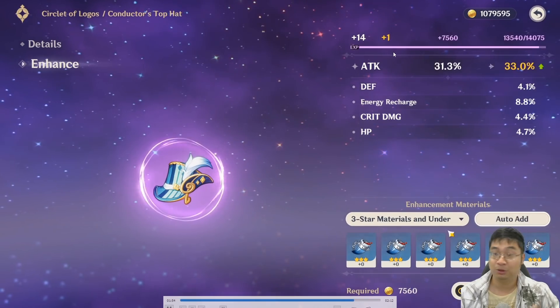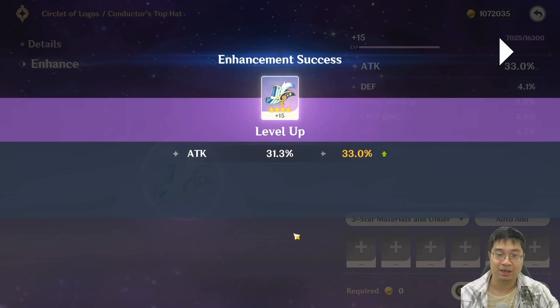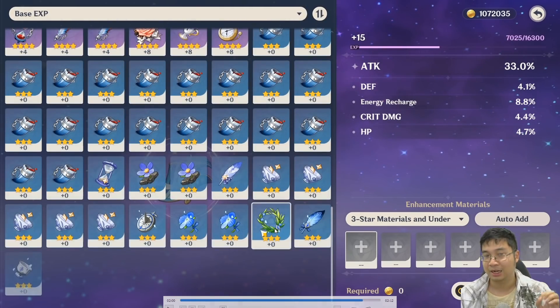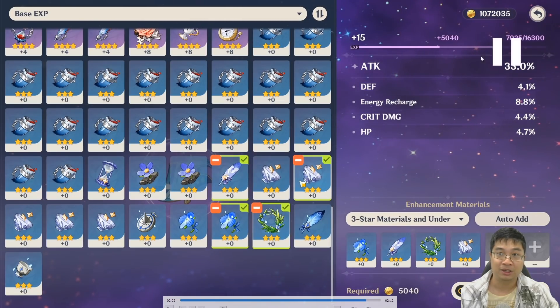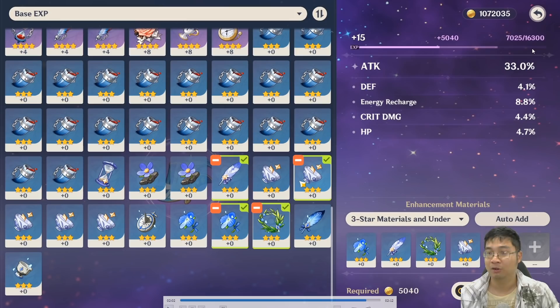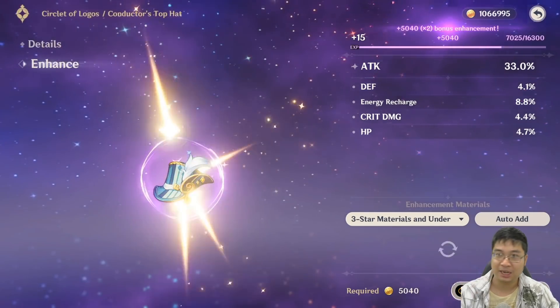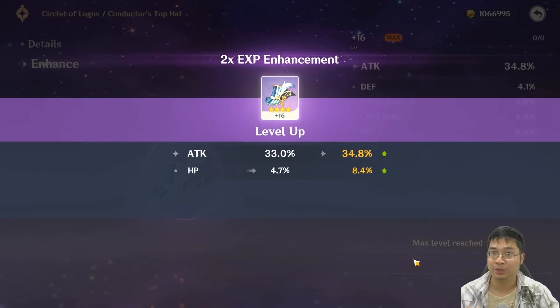We're at level 15 with about half the experience bar left. Now I'm not going to click auto anymore — I'm going to manually select artifacts. I select about three to four at a time, using the experience bar as reference, making sure I'm pretty much halfway through the remaining experience. I'm allowing for the chance of a two-times experience proc. If that happens, I'm not wasting more artifacts. I could use six but what if I get a times-five or times-two bonus? We always account for times-two before reaching the level cap. We enhance, we got times-two, and perfect — we did not waste much experience because it was calculated and we were prepared.